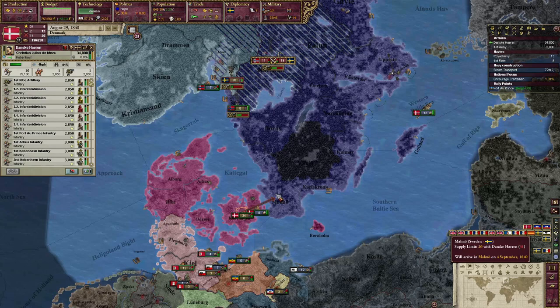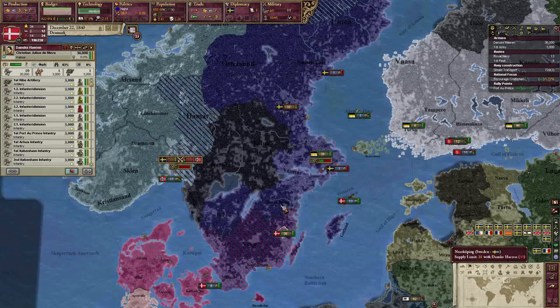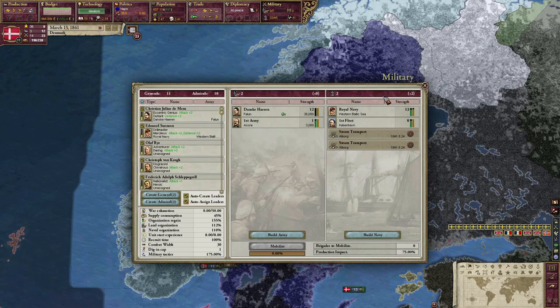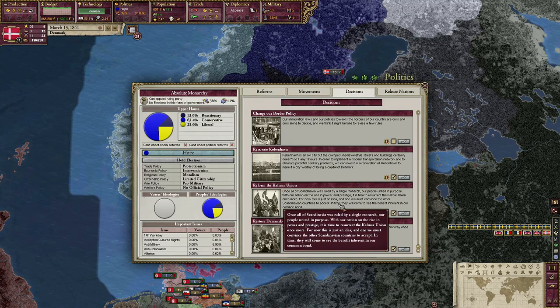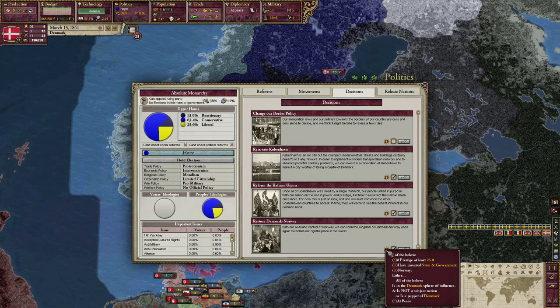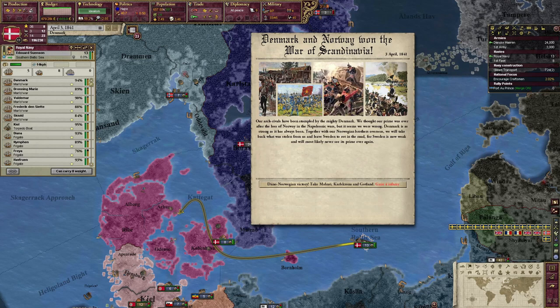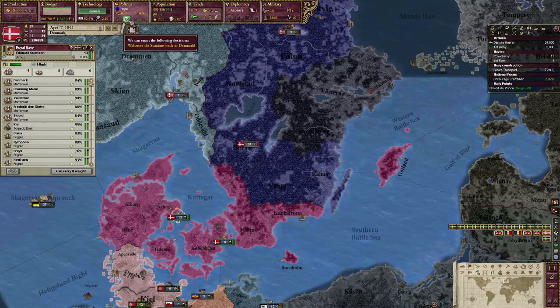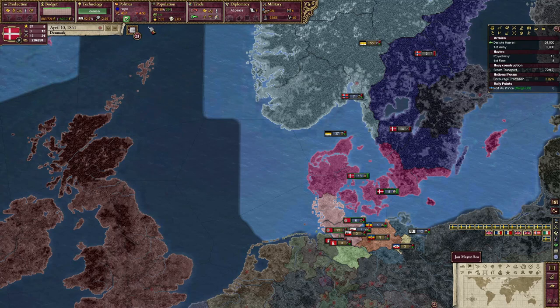The Swedes are at war with everybody - they're at war with the Russians too. This is different gameplay right here; I've never done this before. With the help of the Russians, we absolutely dunked on the Swedish. I think we're allied with Norway, but our decisions say we can restore Denmark-Norway. We need to either sphere them, puppet them, and invent state and government. Denmark and Norway won the war of Scandinavia - you bet we did! We got Gotland and this lower portion of Sweden. Denmark is on the road to secondary power and we've only played for five years.